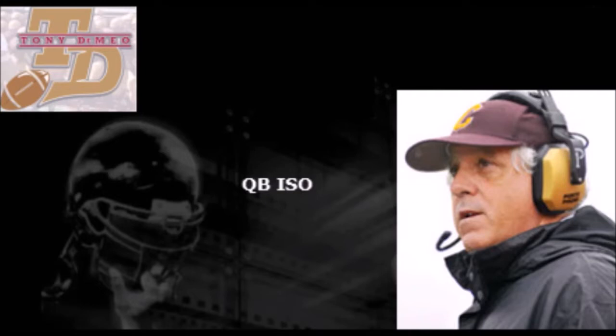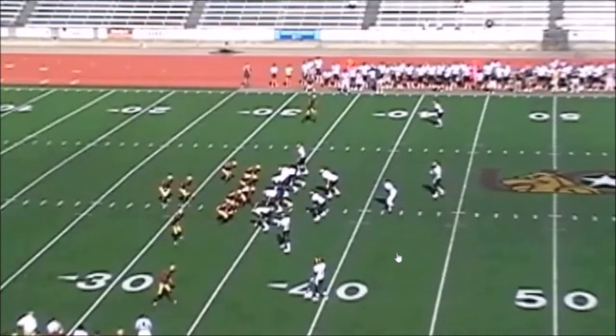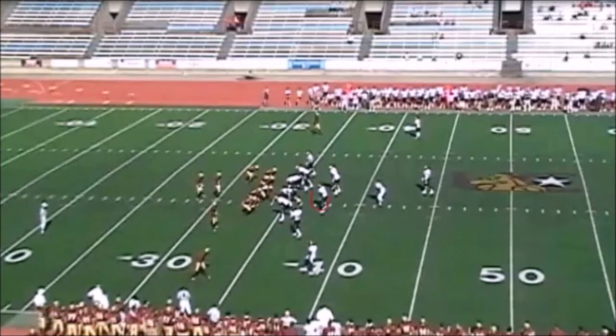This will be against a 4-4 defense — the best defense in our league. Now, one thing to notice: this is a 4-4 defense, so this linebacker right here is going to come hard on a blitz. This is the toughest situation to run this play, quarterback ISO. Notice this slot takes a little bit wider split to widen this outside backer and strong safety up. This is an eight-man front, and this is the absolute worst situation to run this particular play. Let's look at it and see the result.